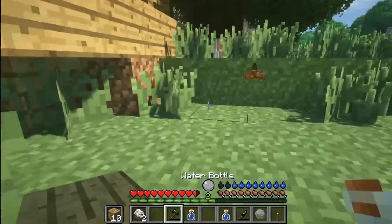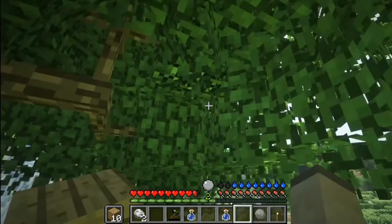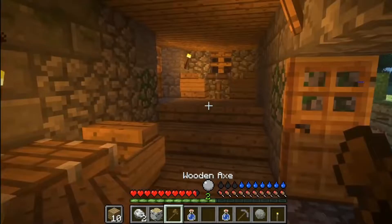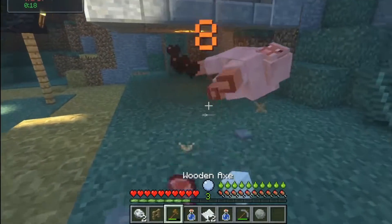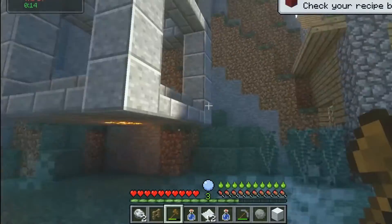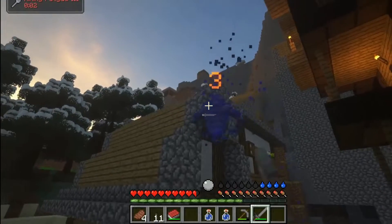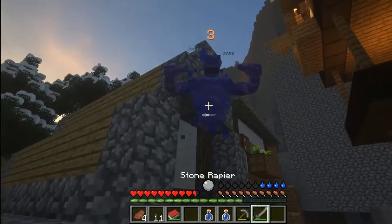Realistic torches that must be manually lit with a matchbox or flint and steel are now available. These burn away after a few Minecraft days, and can also be extinguished by rain. Permanent, everlasting torches can still be made by adding glowstone dust to unlit torches, or slapping glowstone paste on a lit torch. So if you want to push yourself, this mod pack is for you.